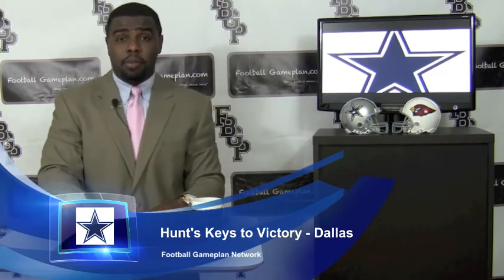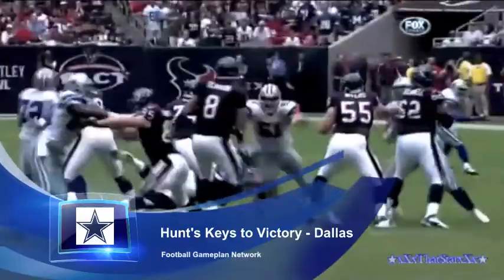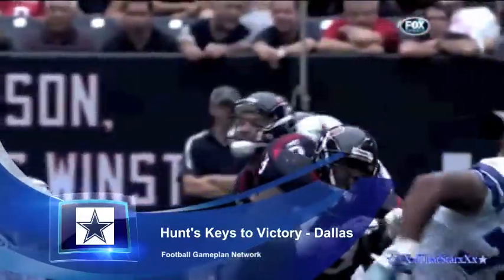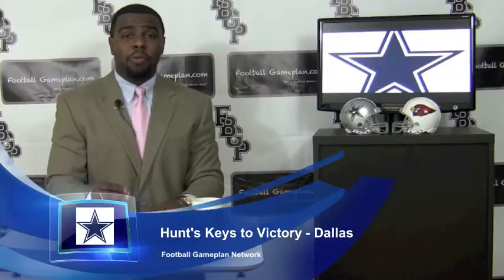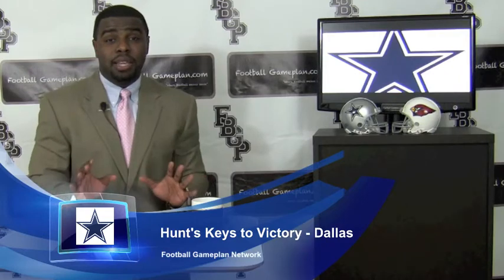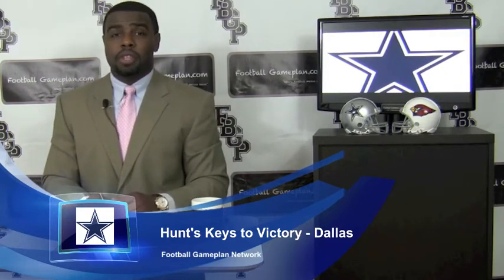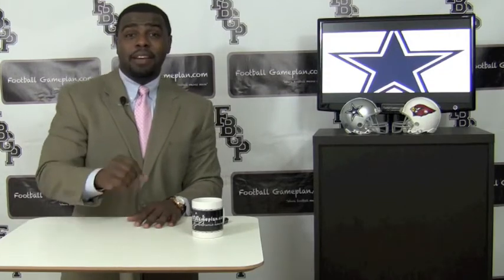Defensively, you look at the Cowboys' aggressive front seven. Where they can't attack the Cardinals is on the ground — they have to do a better job of getting better run fits on the ground. And therefore, you take away Beanie Wells, who's starting to catch fire later on in the season with a 200-yard day last week. If they can stop the run and put it all on John Skelton to make those consistent passes downfield, this is going to be a win for the Cowboys. But it all starts with crowding the line of scrimmage and forcing Skelton to get that football out of his hand quickly and being accurate with those passes.